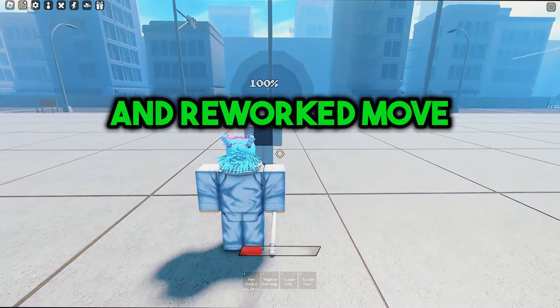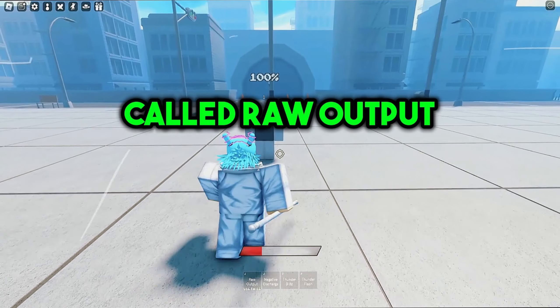The new updated and reworked move for Kashimo is called Raw Output and this is what happens.